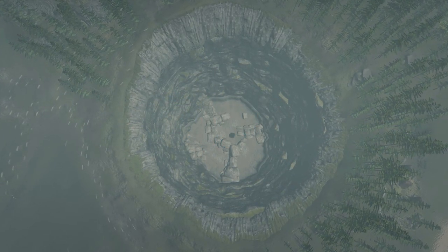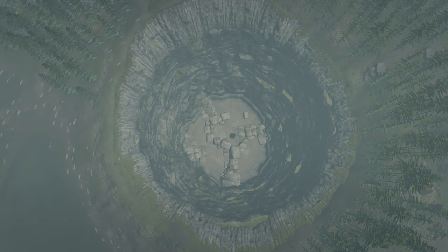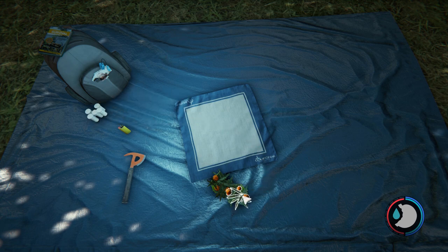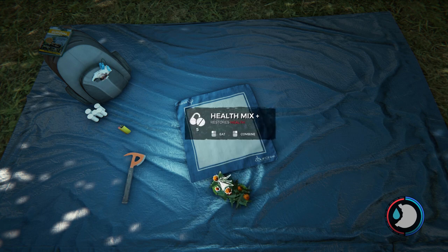Jumping into the preparation for this fight — you want to make sure you have every single medication you can get. Stock up on 5 meds (the pills), 5 health mix, and 5 health mix plus. This is very important, as she can deal a lot of damage, so make sure you're fully stocked up and you should be okay.